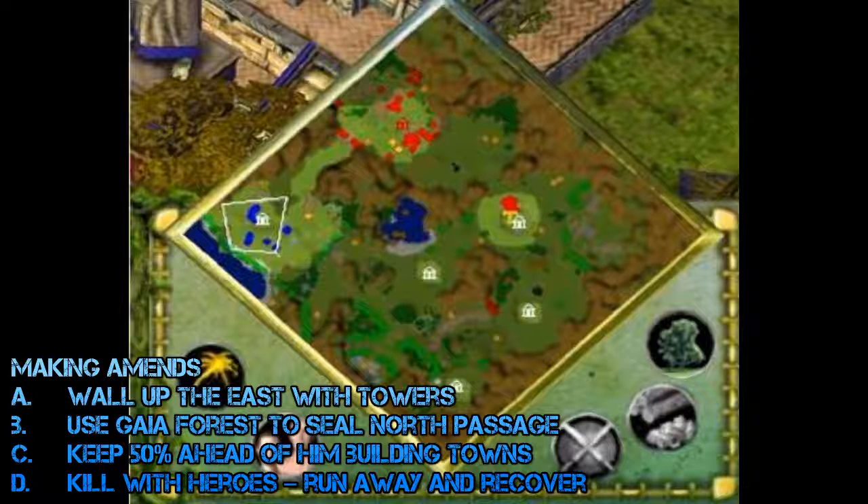Number ten is Making Amends, in which you travel back to Sicius to use Gaia to kill Prometheus. Wall up to the east with towers and walls, including around the gold mines as you'll need them. Use Gaia forests to seal the north passage to prevent attacks from coming through there. Prometheus does laps — try to keep 50% of a lap ahead of him, building town centers with two villagers and healing the area using Lush. Once weakened, kill him with your heroes — leave one alive to recover, revive the others, then attack again. Getting soldiers out to help against constant attacks from the north base is also beneficial.